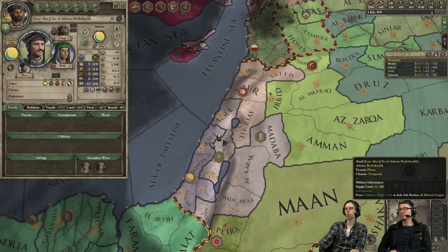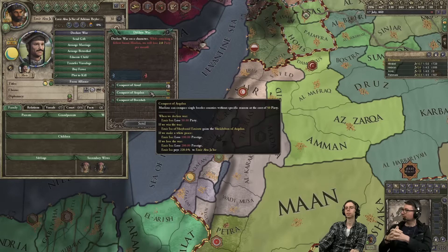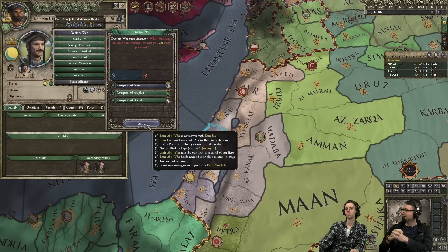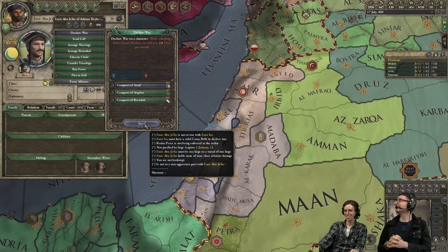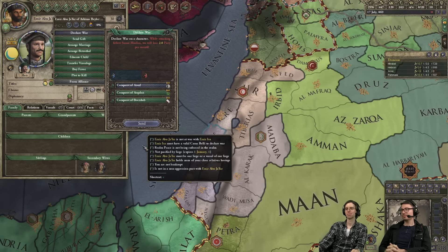Maybe we should just recruit some mercenaries and crush them. Live fast, die young. I've got more candy than snacks — wait, I keep muting myself. Emil is eating snacks and not sharing. We're not supposed to eat crunchy snacks on stream — it's against the Twitch TOS. Also, you're on camera. Rules don't apply to me.